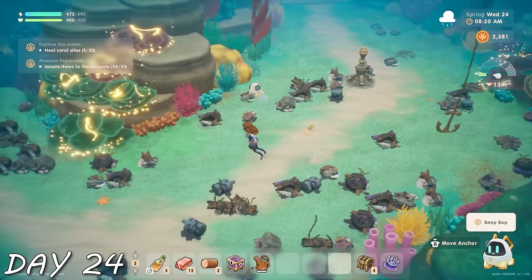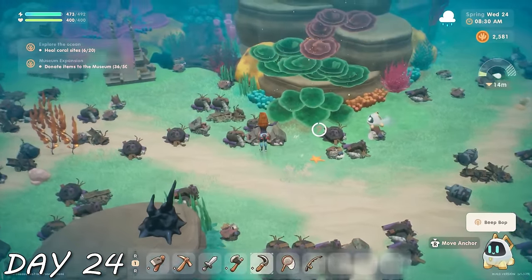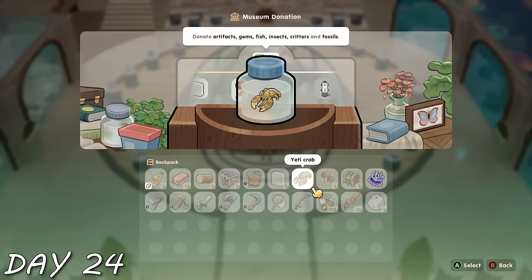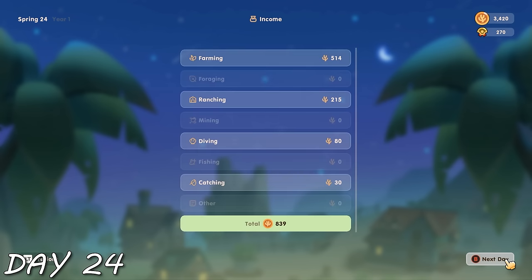Day 24 — I went back to diving and did it the whole day. I only managed to heal eight coral sites out of the 20 I needed for my next goal, but I got tons of things to donate to the museum and leveled up.